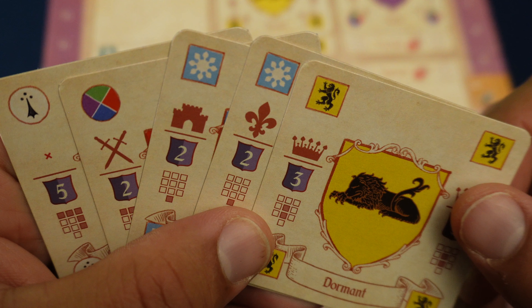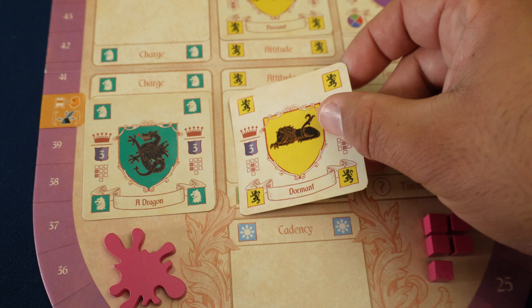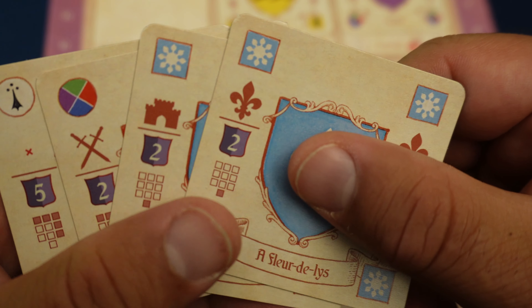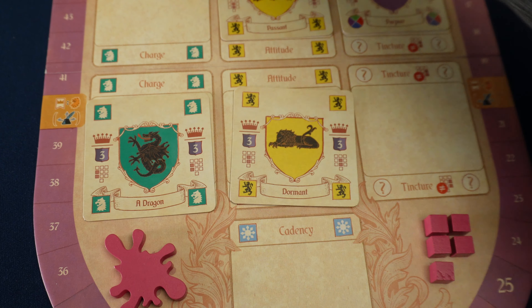The other action players can choose to do on their turn is the Blazin' action. During this action, players will play element cards from their hand out onto their board following specific placement rules. When they play a card, they must discard cards of equal or greater prestige value as the card that was played.